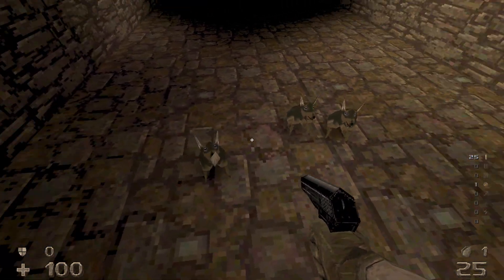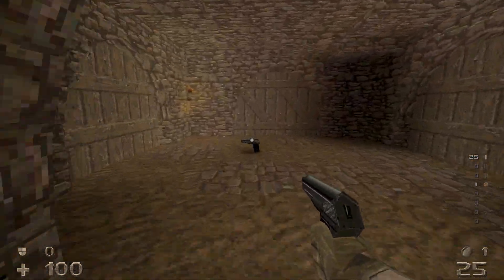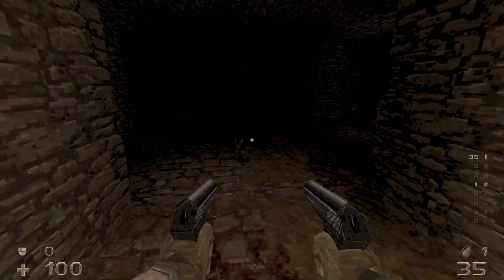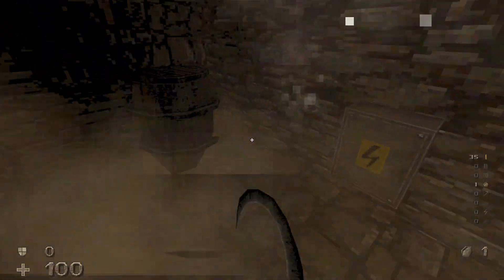We start off with the three doggies we got from the previous level. Let's get a move on into this area. Grab the extra pistol, open the door — and get him! Good boys.